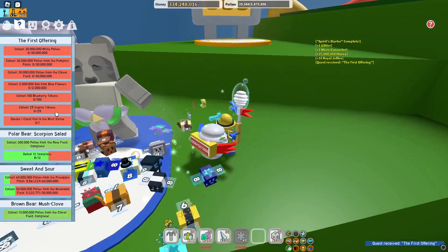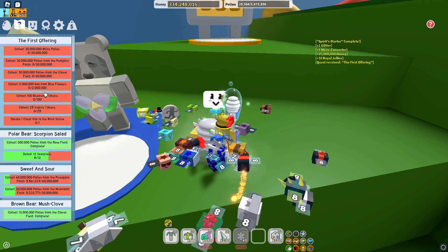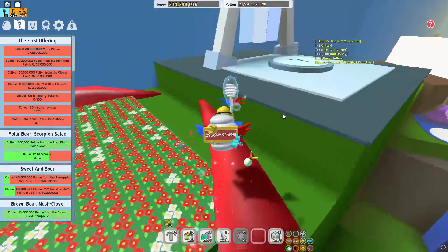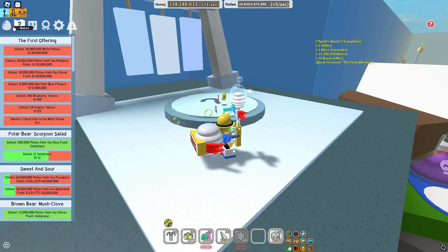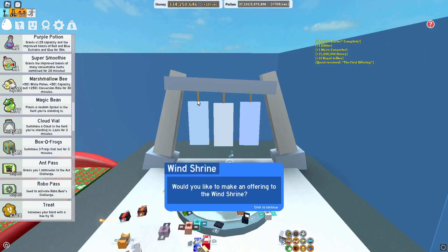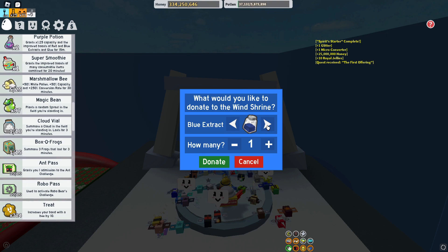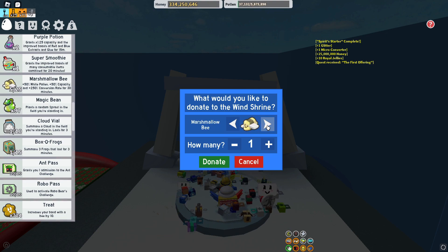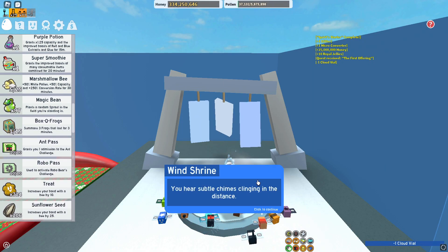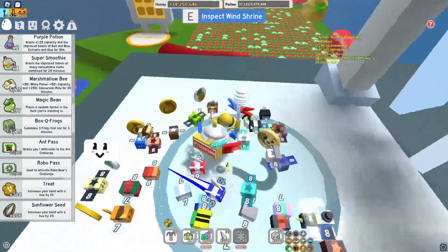The new quest is: 30 million white pollen, 30 million pumpkin, 30 million clover, 2 million goo from blue flowers, 100 blueberry tokens, 25 inspired tokens, and donate one cloud vial to the wind shrine. I did get a couple of cloud vials the other day from a windy bee spawn - I only got one that's annoying. I'll donate that quickly, and for the next video I'm actually going to try to spawn the windy bee for the first time.